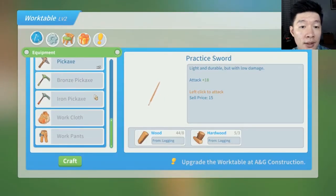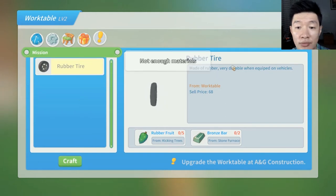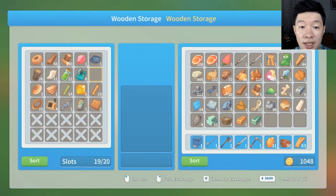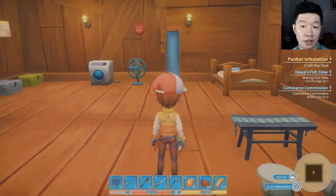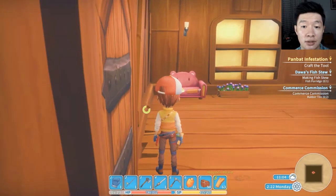Let me find the rubber tire recipe. We need rubber fruit and a bronze bar — that's all the requirements. Yes, we can make it. I've harvested a lot of rubber fruit way back. Let's check wooden storage — 98 rubber fruits. All right, time to exit the storage.